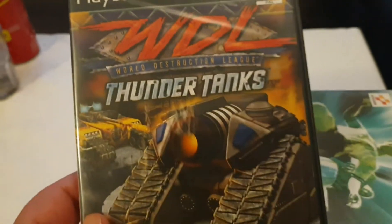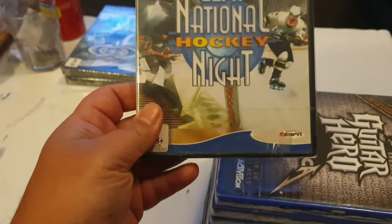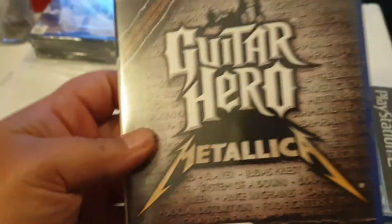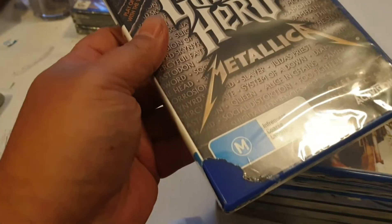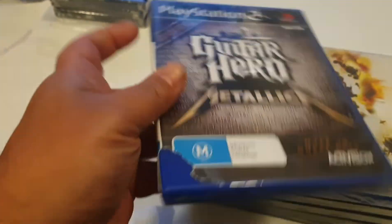So, World Destruction League: Thunder Tanks — one of the lesser ones. International Superstar Soccer. ESPN National Hockey Night — that sucks, there's a corner missing out of it. That would have been in the picture so I can't be upset, but it's annoying because now that's definitely not gradeable and it's not really a sealed copy, and that was one of the main ones. Unfortunately.